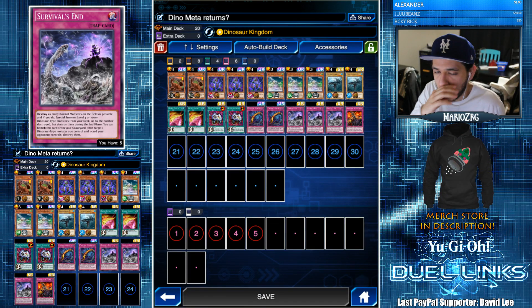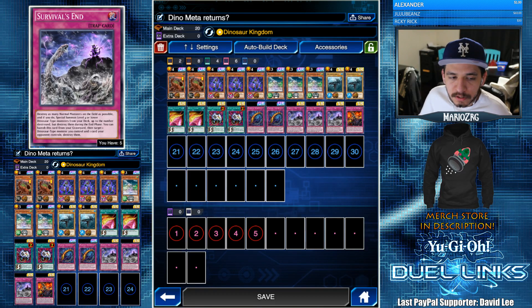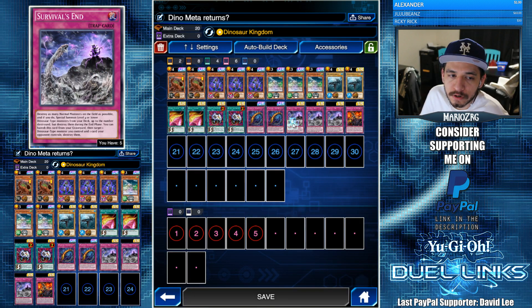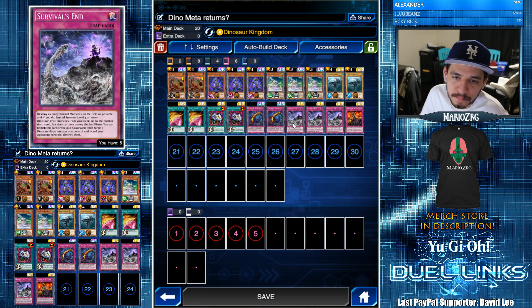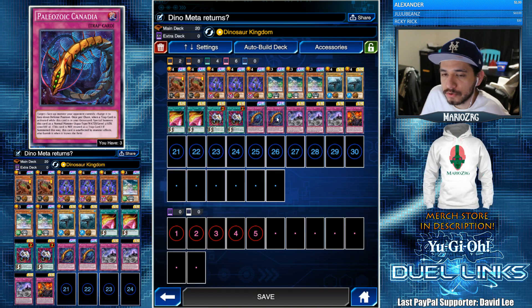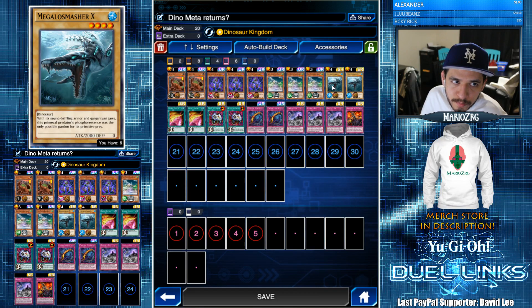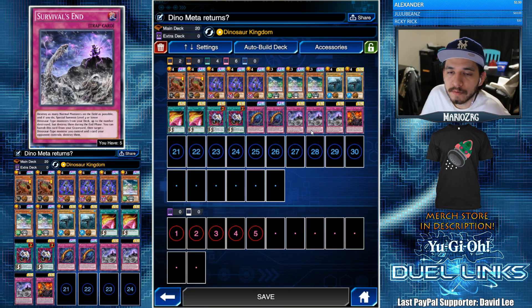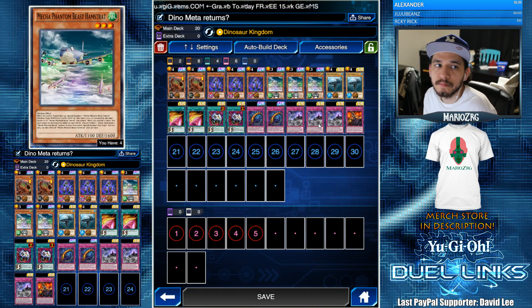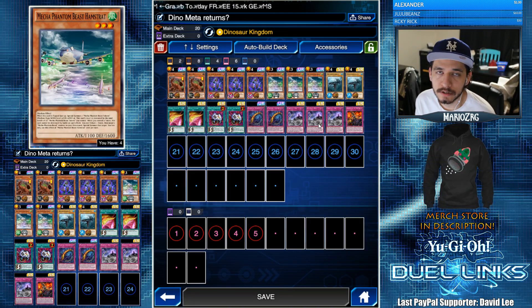Overall it makes for a very fun deck. The normal monster requirement is relevant with all the Paleozoics — a lot of people run Canadias. You will destroy their Canadias if they're on the field when you use Survival's End. If you activate Survival's End and they chain a Canadia to put it on the field, you will destroy your Canadia and get an extra dinosaur for that turn. I'm running two Megalo Smashers so I can also trigger Survival's End.